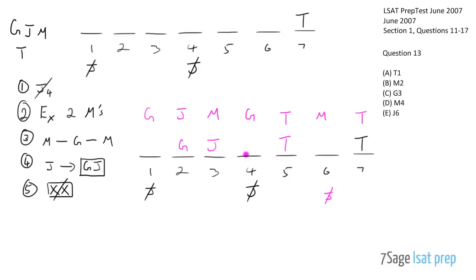For the option with J in slot 2, G goes in slot 1. Now M must go somewhere, and the G is here, so one M goes adjacent. The other M can go in either slot 4 or slot 6. For the remaining slot that isn't M, it can't be J or T due to the rules, so it's either G or M. Now answering: T in slot 1 - no. M in slot 2 - no. G in slot 3 - no. M in slot 4 - yes, that works in our bottom option. That's answer D. J in slot 6 - we already eliminated that.